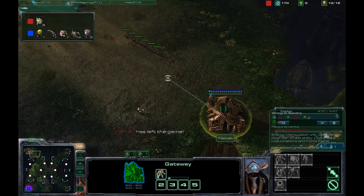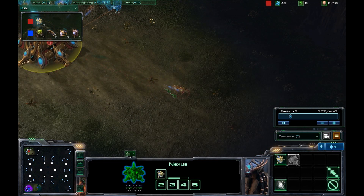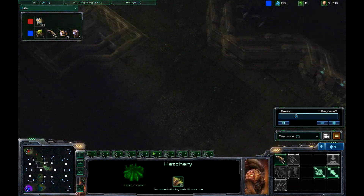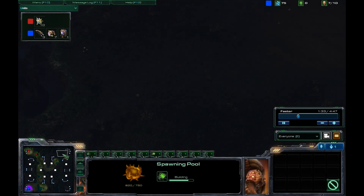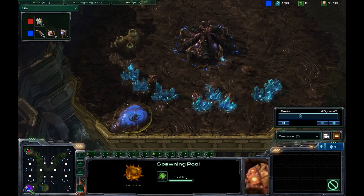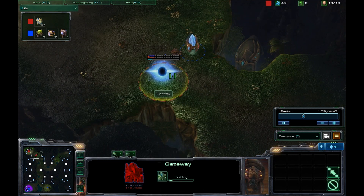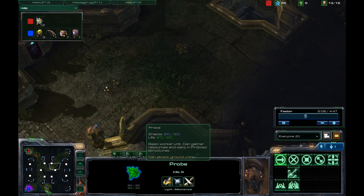Even if he sent the probe right at the very start, he's not going to be able to build the gateway much earlier. That was the GG by the way — he just left. You can see: pylon going down, he's doing his normal scout, goes for the bottom right which is odd. By the time the probe would have hit here, that's when he would have seen the Spawning Pool — right about now, when the Spawning Pool is basically up. And he's gone to build his gateway anyway — that's the normal reaction. If you saw that Spawning Pool and it was nearly finished, you'd go straight to gateway, which is basically what he did.